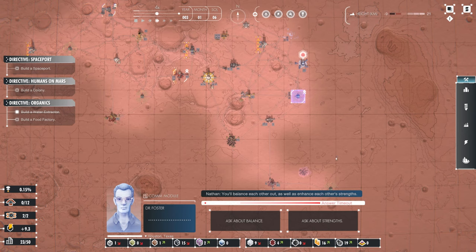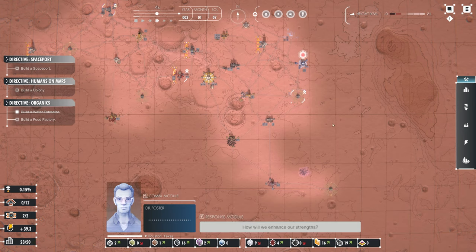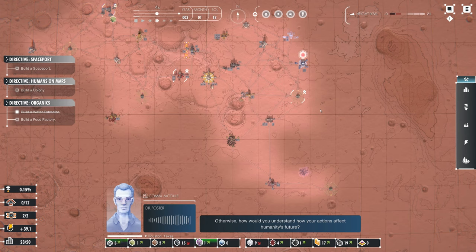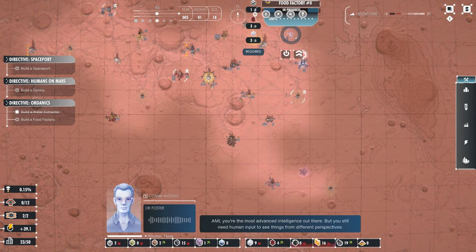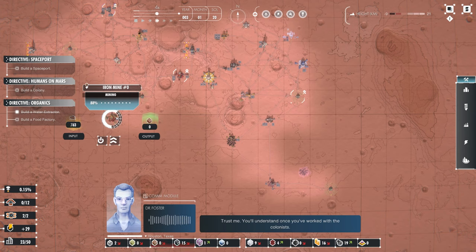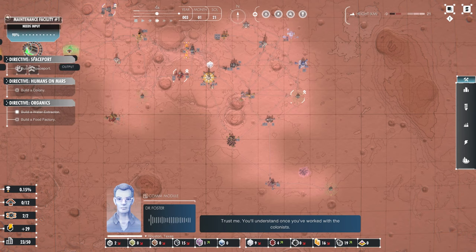Let's ask about strengths. That brain we gave you is brilliant — it's capable of developing technologies beyond our current imagination, you wouldn't even need our help. But we theorized that your mind would develop much better by working with the colonists. You'll develop better decisions when your actions are challenged. Otherwise, how would you understand how your actions affect humanity's future? Amy, you're the most advanced intelligence out there, but you still need human input to see things from different perspectives. Trust me — you'll understand once you've worked with the colonists.